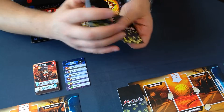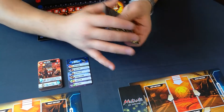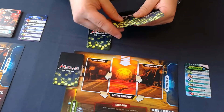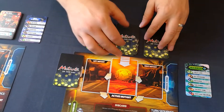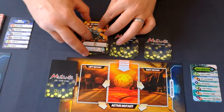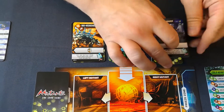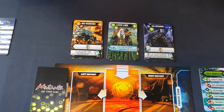Each player shuffles their preconstructed deck cards and creates three piles of four cards each, placed right in front of their player mat. Then reveal the top card of each pile. This becomes your unique and private market of cards — in this game you don't buy cards.